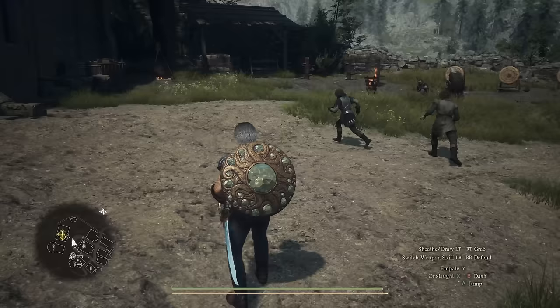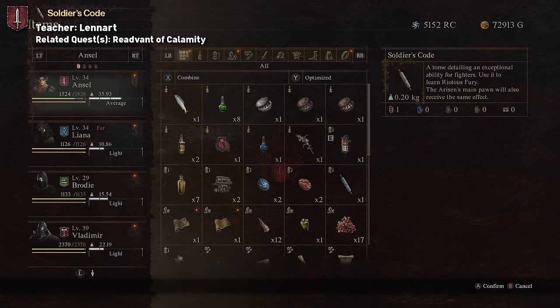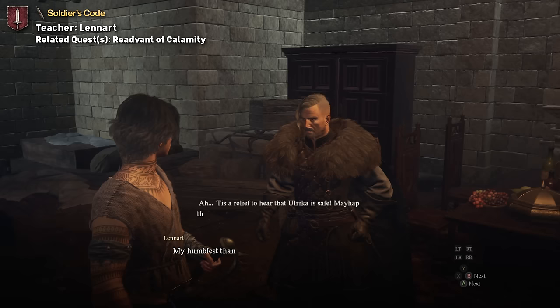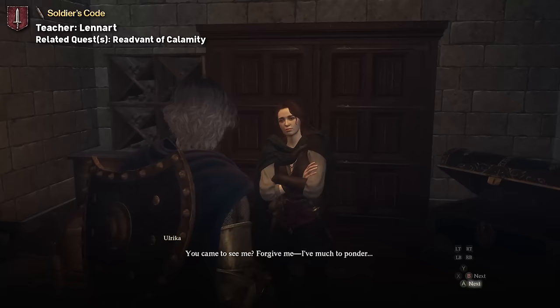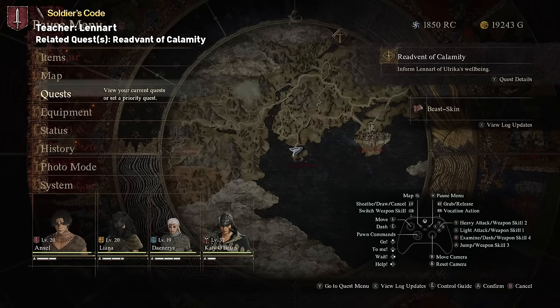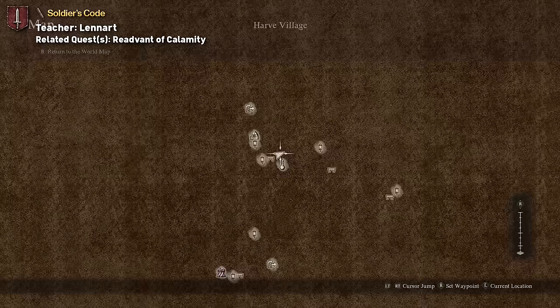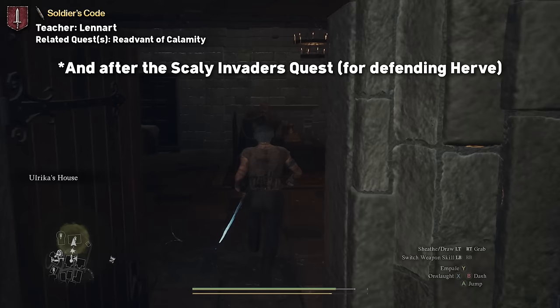Up first is Fighter, and its tome is called Soldier's Code, which unlocks the maester skill called Riotous Fury. The first opportunity you have to get this is from Lennart after completing the Redovan of Calamity quest. This is the questline where you need to defend Melv from the dragon, then Ulrika leaves Melv and you find her in Herv and you tell Lennart about it. You can start this one after completing the quest Seat of Sovereign, which is where you arrive at Vernworth and meet Captain Brandt.